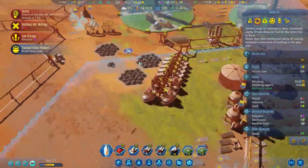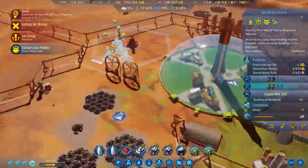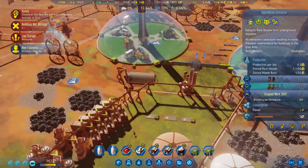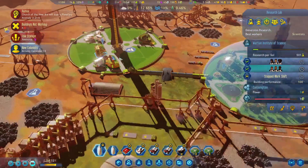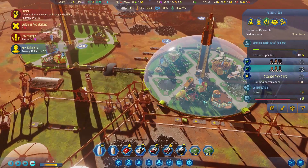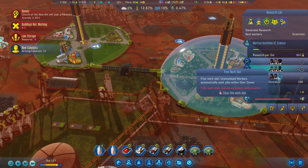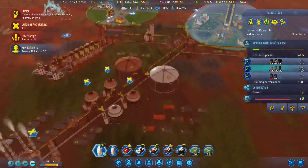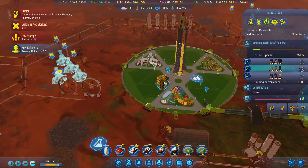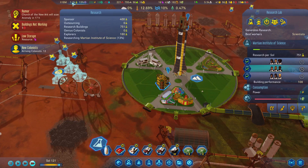We don't have any metals. Production per soul isn't bad, but we still need more. You are nice. I wonder if — oh, we got rid of you. Let's turn you on. Yeah, so we actually have scientists here. We can go ahead and launch you. Now our research per soul is 1,300, so it's not bad.